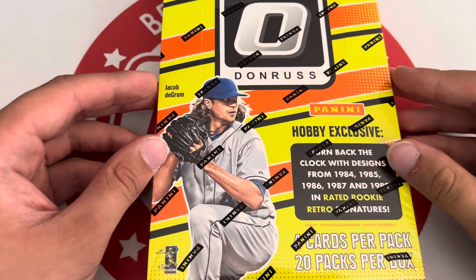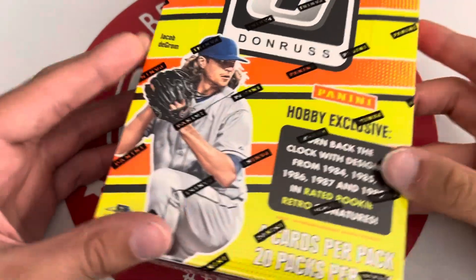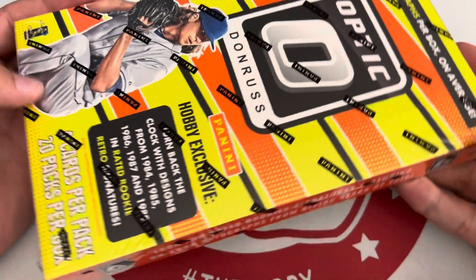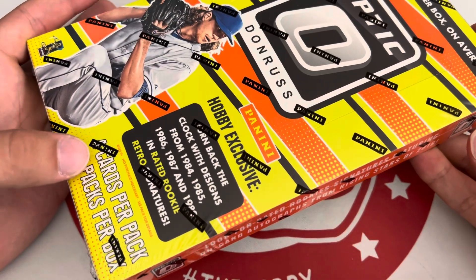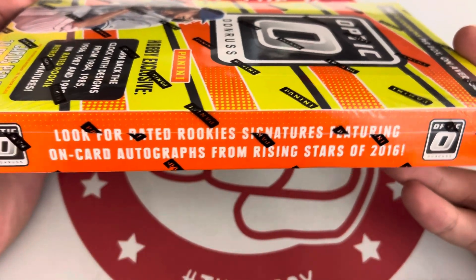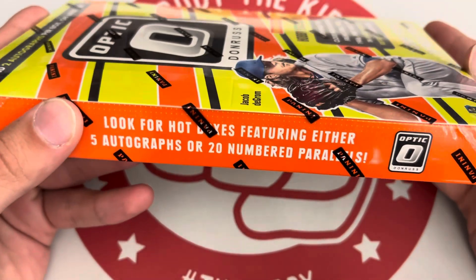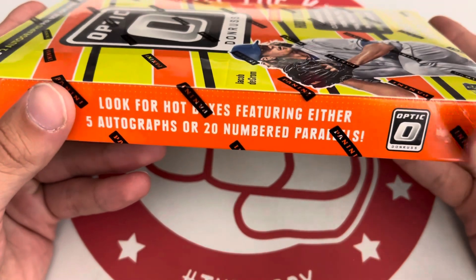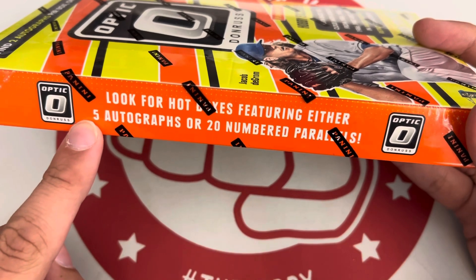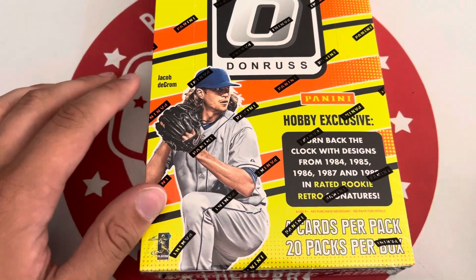What's up everyone, it's BroATK here. I'm back with another video. Today we're going throwback — awesome deal at the National: 2016 Donruss Optic Baseball. Same format as other sports: 20 packs, 4 cards per pack, 2 autos. Look for on-card rated rookie autos, and there are hotboxes. I think it's 12 boxes per case, but one box per case has a numbered card in every pack, and one has 5 autos. So we'll see if we have a hotbox. Even if we don't, it should still be a fun rip.